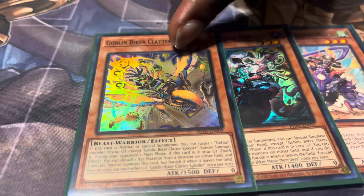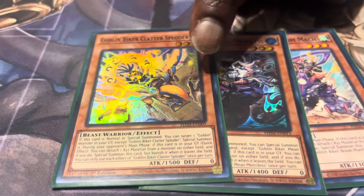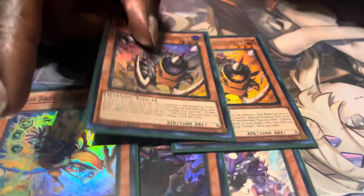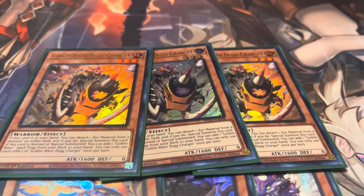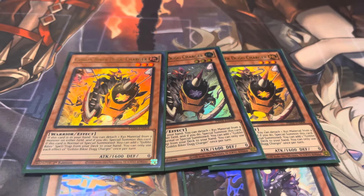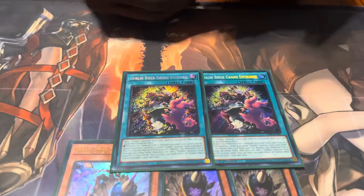Then you got this one that summons one from the grave — same thing except this one is a quick effect during your opponent's turn to detach and summon itself, only during the main phase. These are all pretty easy to get right now — we went ahead and just picked up the whole deck. Then we got the main searcher: this one searches a spell or trap to your hand, and from the hand he can activate to detach from an Exceed monster and summon. His search effect activates on summon.